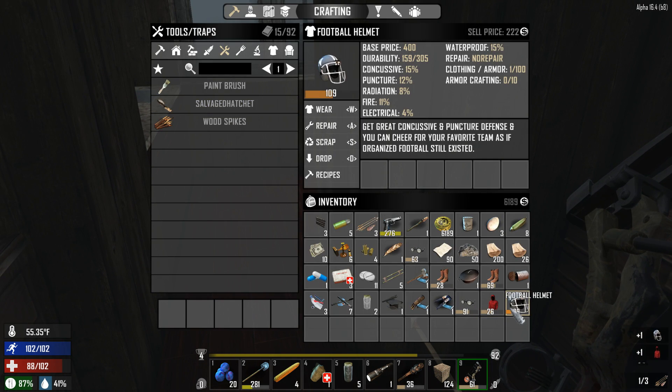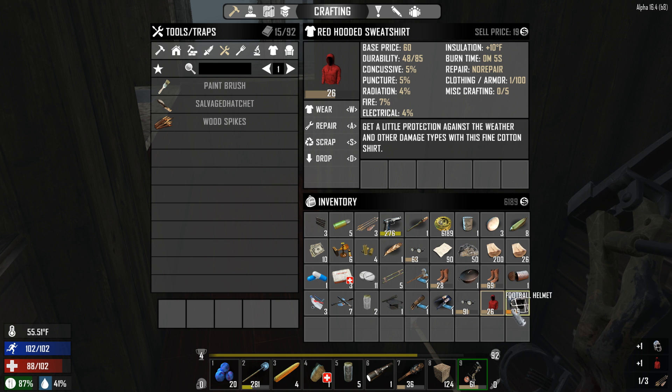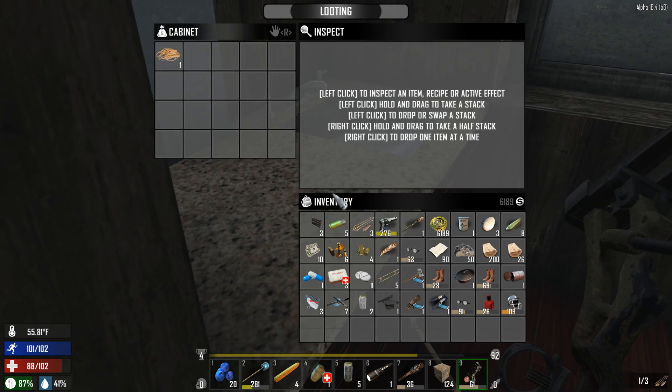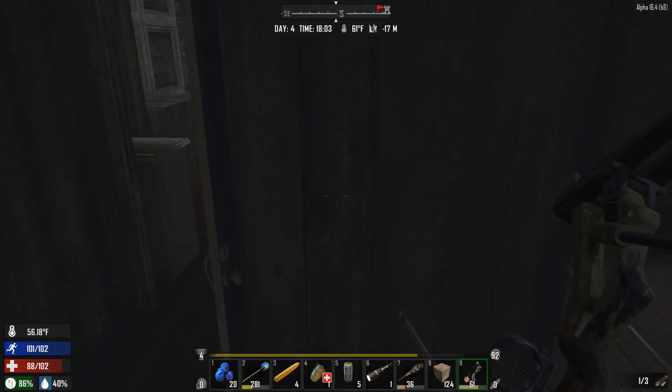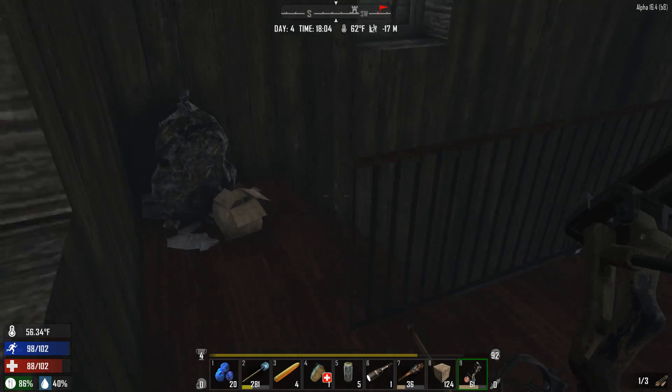Beautiful — look at that. Another helmet. I'm going to sell that one to the trader, we already have one. Okay, there we go, perfect. Now we're starting to get some good stuff for the trader. I'm not complaining. We're good to go. Let's get the hell out of here and I'm going to run right back to the trader to sell off the last little bit of stuff.